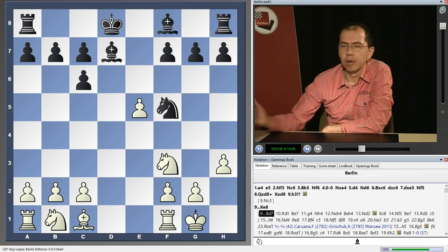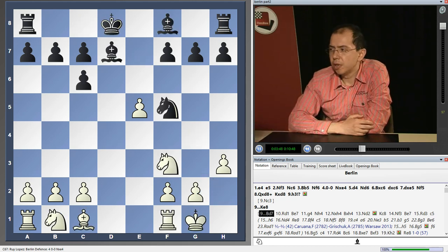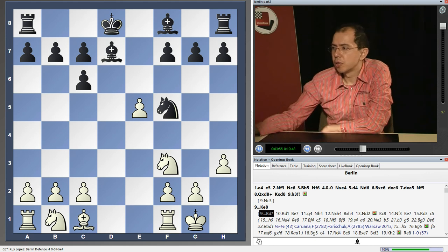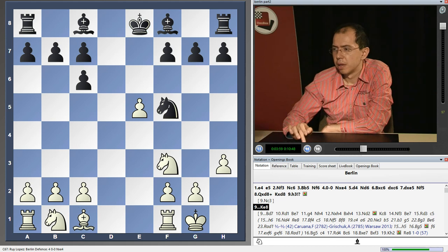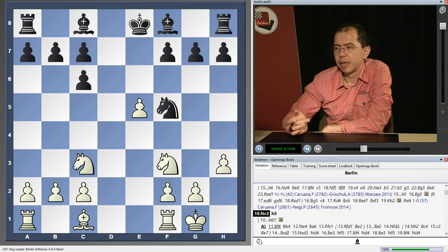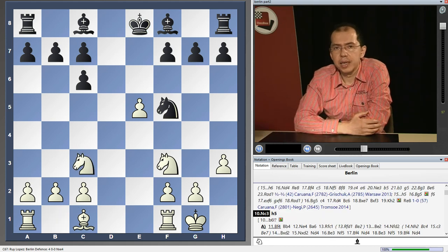In this line one has to analyze further, but at the moment the trend is definitely favoring white. Most players after h3 play King e8, and after Knight c3 this transposes back into the main line, having thus limited black's options.